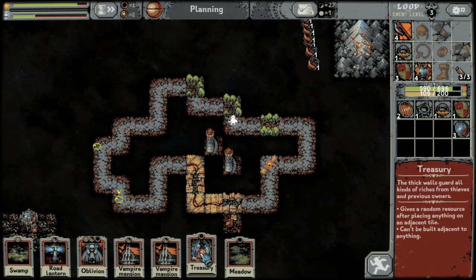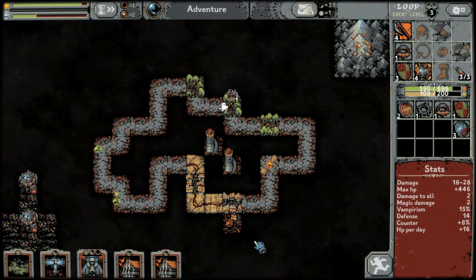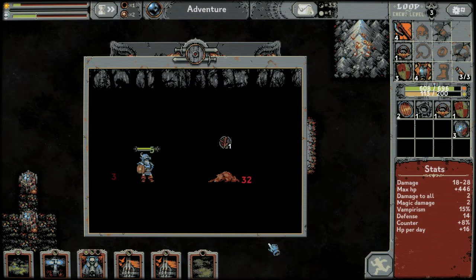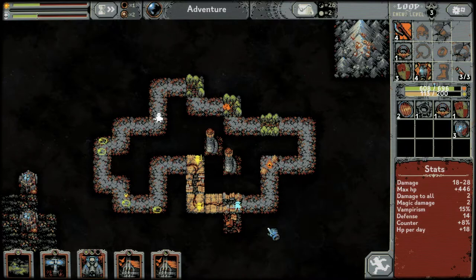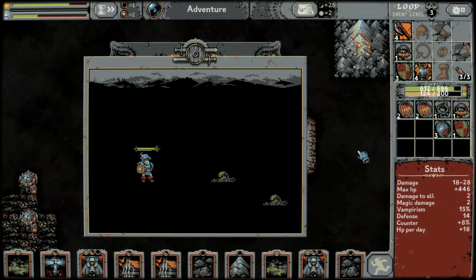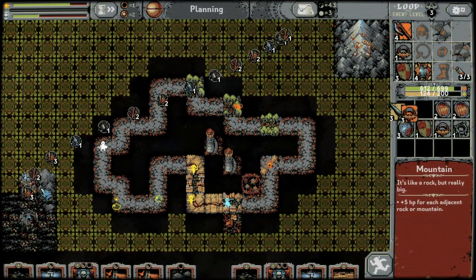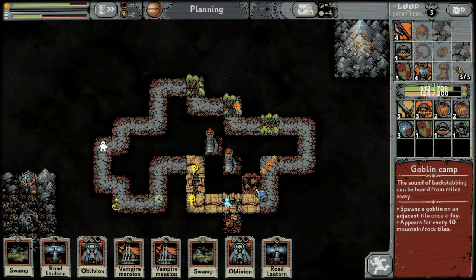Let's get another beacon where we can — there's our big mountain. Let's get a new treasury down. Two damage-to-all — it does 28 to this guy and two to this slime, so it does an extra two to the person you're fighting. That's huge. Big rock created, so we're going to start putting rocks and mountains around this treasury. Another wheat field — goblin camp has spawned though.